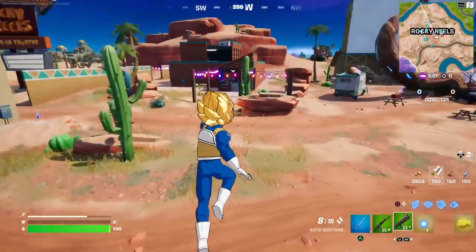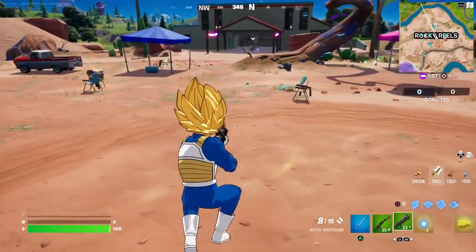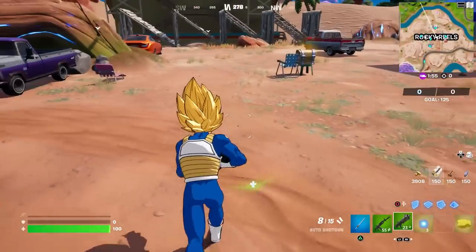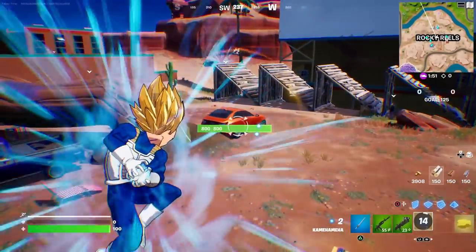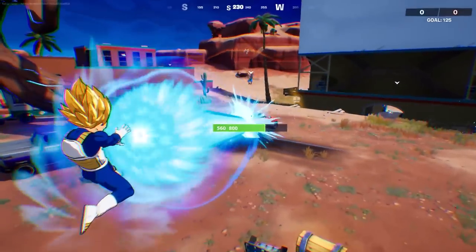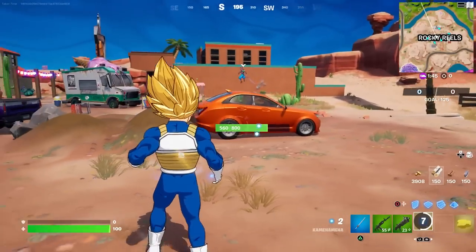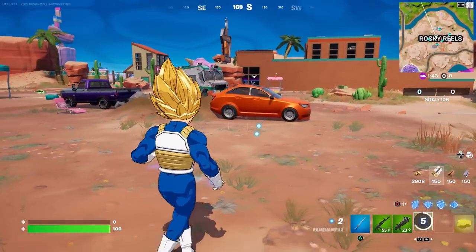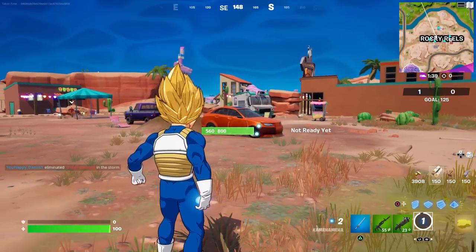We have to destroy a small vehicle with the Kamehameha — there's one right there, so we'll just hit it right here. I think we have to do this in stages. I must have missed because that barely did any damage at all. Let's try again — okay there we go, I had to have missed the first time.